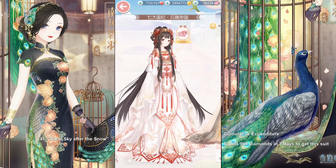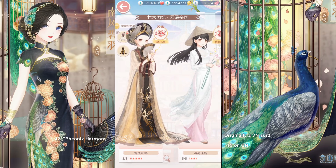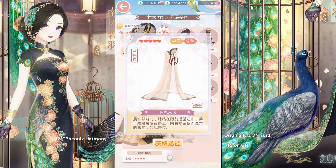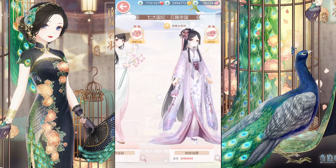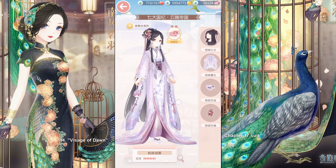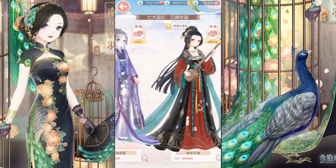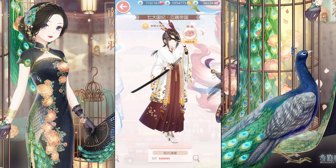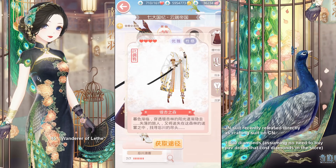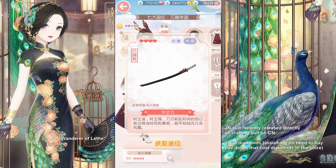Next up was a cumulative expenditure suit. Then this suit was originally from the Vietnamese server and we got her for $5. I spent half an hour talking with my friends about how gorgeous this coat is — it's pretty translucent and has that arm pose. Then another suit from the Vietnamese server — that color is just so nice. Then we have Visage of Dawn, a Chapter 17 suit, so getting closer to where we are on the English server at Chapter 15. This one was originally a Japanese server suit, but the Chinese server got it as a crafting suit directly, so a lot of people already had some materials to craft him.